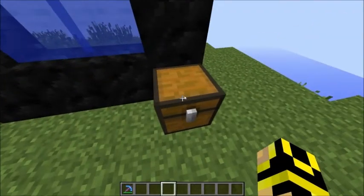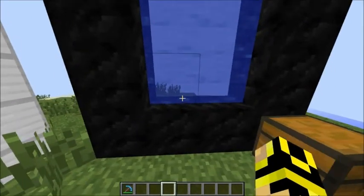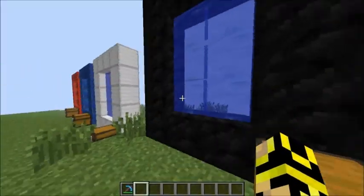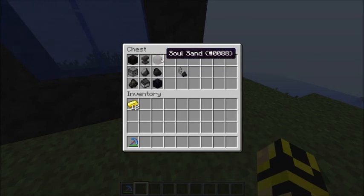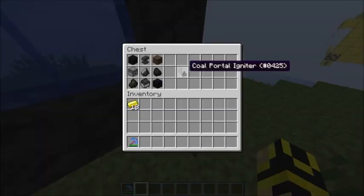But enough of me talking, let's just get into this. Okay, this is the Coal Portal. So you need Coal Blocks and a Nether Portal Shifter. And to start the portal, you need the Coal Portal Igniter. And to do that, you need Soul Sand, Coal, Obsidian, a Mine Cart with Ernest, Charcoal, Dispenser, Black Wool, Anvil, and Flint — and then you will get the Coal Portal Igniter.